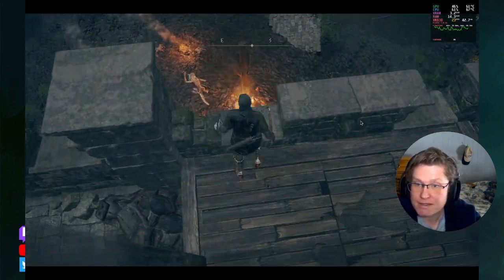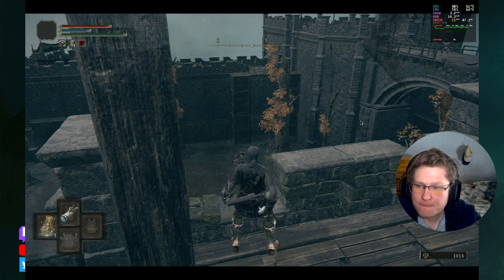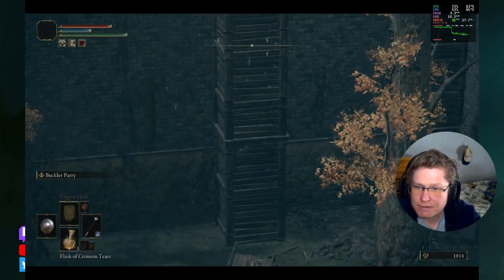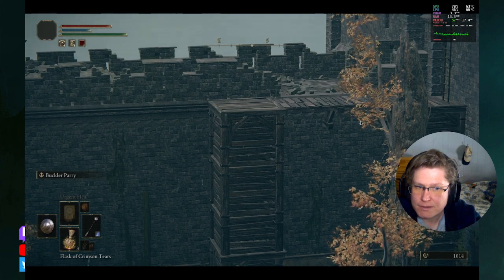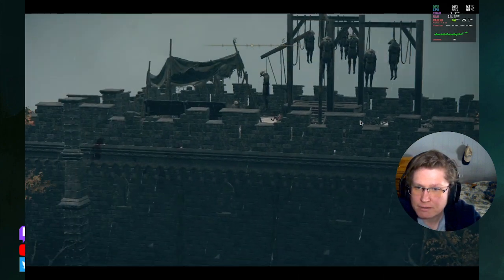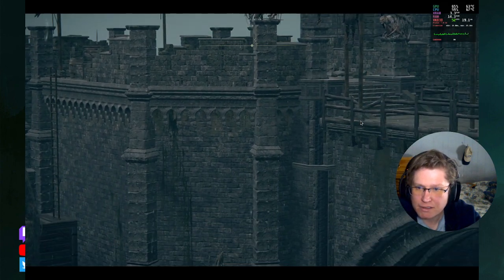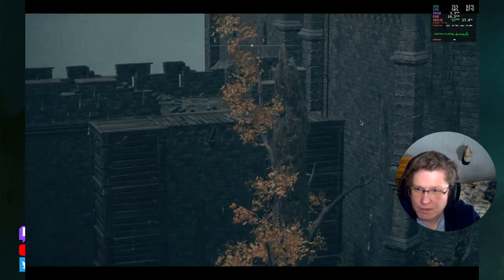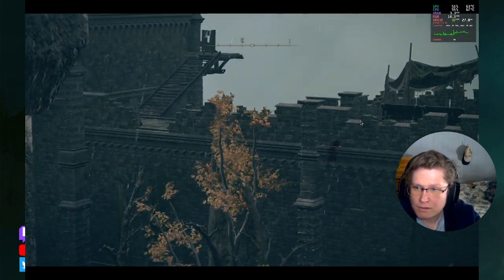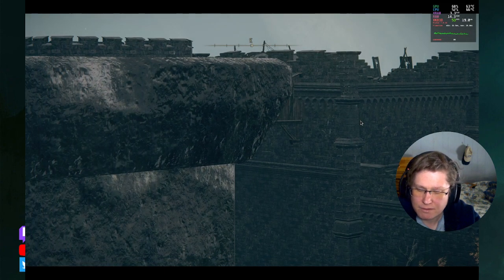And this is the giant pyre where I fought those guys already. There's more stuff happening over there. Is there a ladder going up that? I don't believe there is. So if I want to get to that battlement, I need to go back up over here where I had gone to before, and drop down to get to the site of Lost Grace. Climb down that ladder and then move over here. I wonder if there's something to do up there.